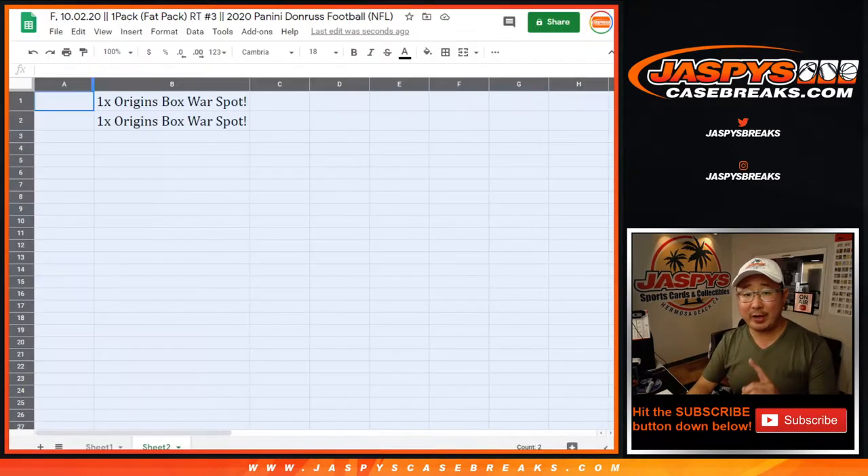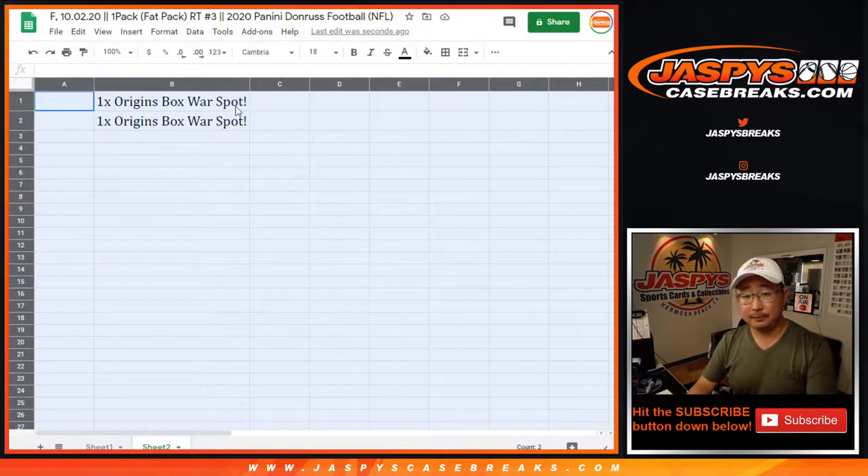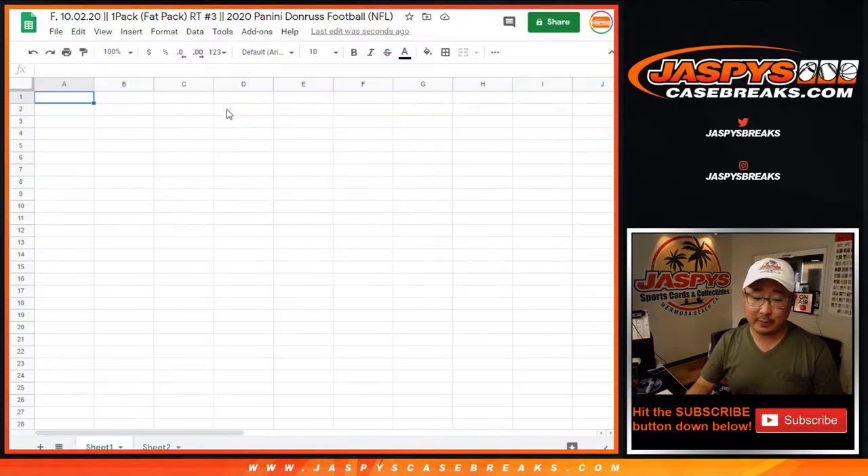At the very end, we'll re-randomize these names right here after we do the break. And two of those 32 spots are going to get Origins Box War spots for a chance to win a half case of Origins. It's going to be pretty cool.